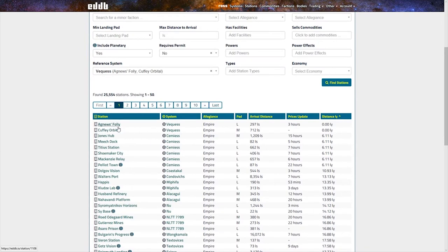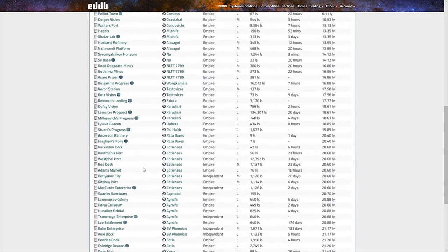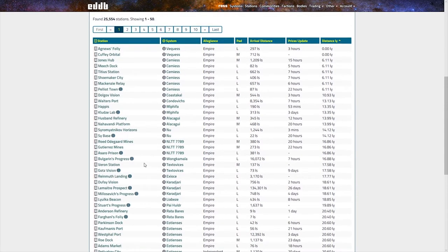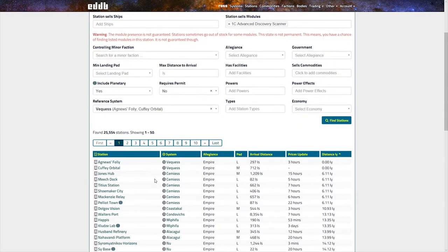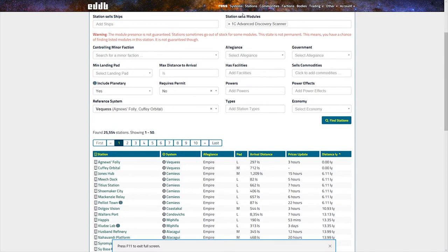Set your reference system - I'll use this one, Request. And that's the one here - Agnew's Folly, where I am. Then I can just find stations. Here's a list of all the stations close to me, sorted by distance in light years, where I can find a discovery scanner. As you can see, it says Agnew's Folly, Request - there's also another station in Request, Chuffy Orbital. This is a really good tool. The web address is eddb.io.